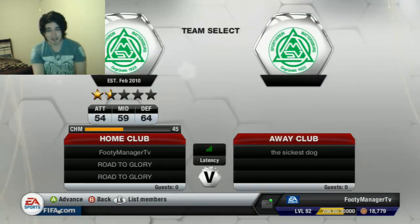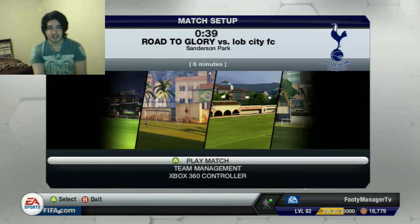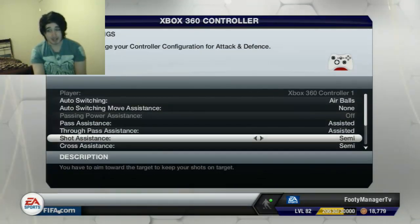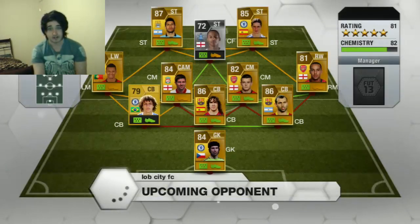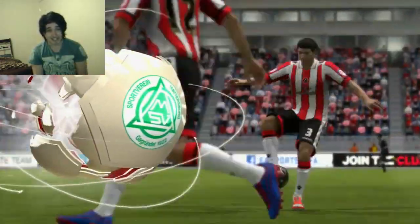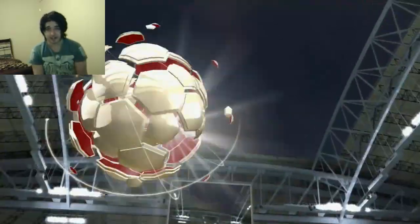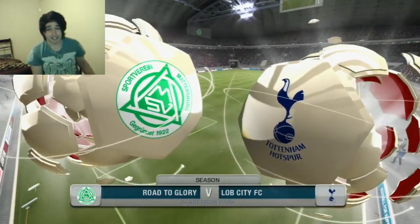Hopefully we can get a better connection — it seems to be green against this guy whose name is Sickest Dog. I play with semi shooting, which makes shots a bit harder, but that's how I like to play because you can get better shots. He's got a pretty solid team with 82 chemistry and three defenders at the back, not very pacey apart from David Luiz. Very interesting to see how this match will pan out — he's still in the bottom division but has a good team. This is only my second live match and I'm finding it hard to talk and play at the same time.